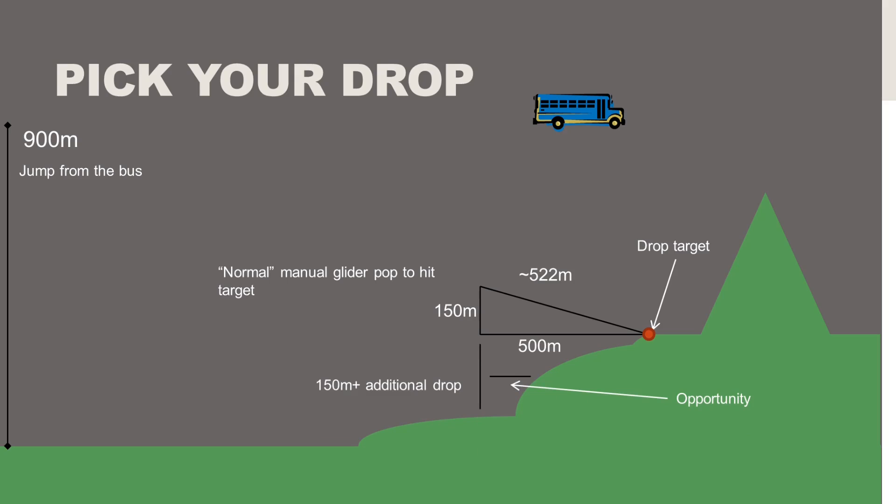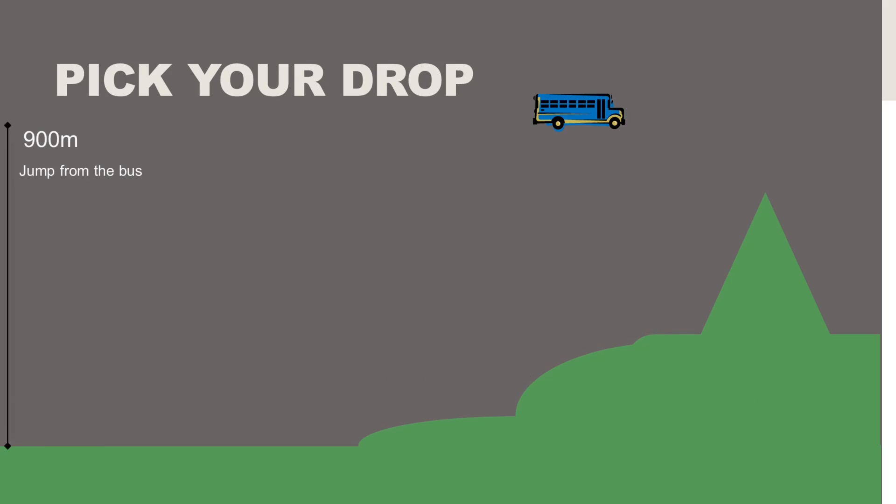But this leaves more than 150 meters of distance where we could have fallen lower and popped the glider later. Knowing that angle, we can look at this a little differently. Taking the same 900-meter jump from the bus, we want to make the glider forced open as late as possible to still hit the same drop target. We'll slide our trajectory in just a little to get that mandatory glider pop at 150 meters, which saves quite a bit of distance on our total glide — roughly half, around 261 meters.